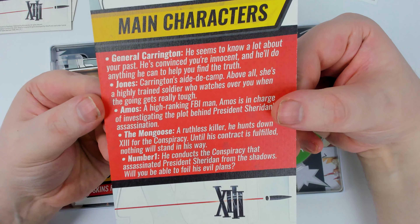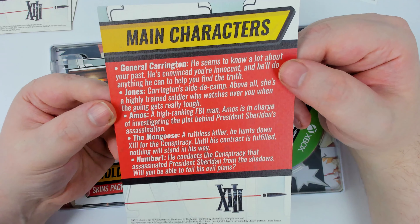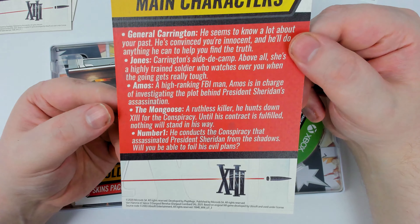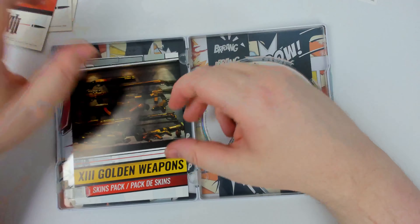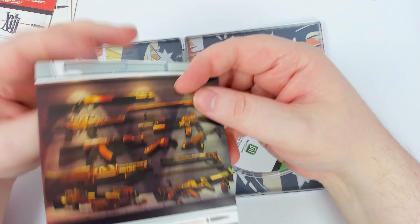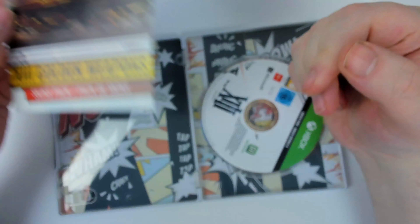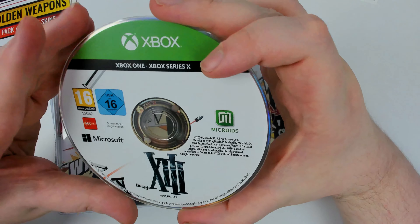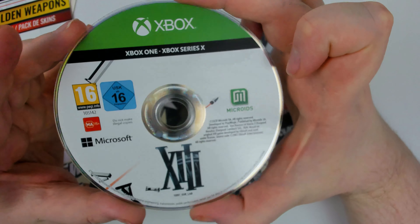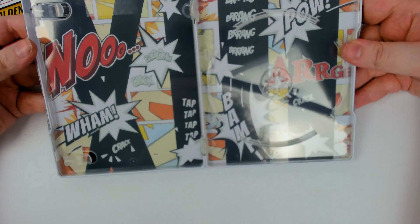The main character — General Carrington — reminds me of Carrington from Perfect Dark. There's also Jones, Amos, and the Mongoose. There's a code for the skin pack, which comes with kind of generic gold skins at this point — not really all that original, let's be honest. And then there's the disc.